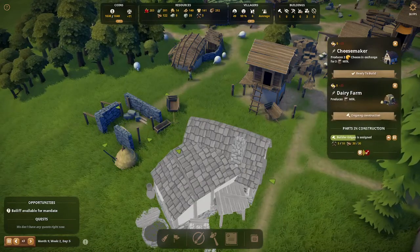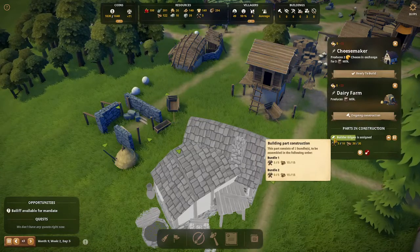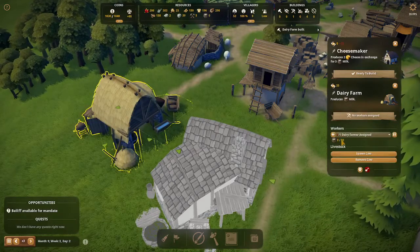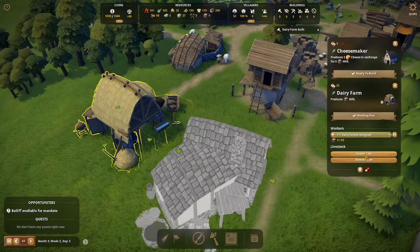Here you can see the bundles that they're bringing for the dairy farm. Once the dairy farm is complete, go ahead and hire a dairy farmer and then spawn some cows. I'm spawning six cows here.